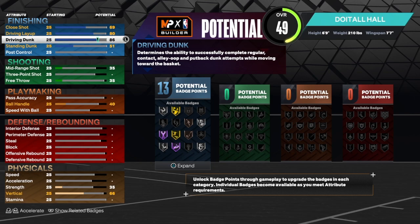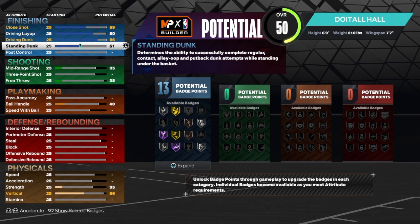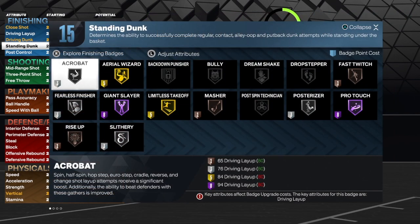If you do want Posterizer on gold, you've got to take the driving dunk up. For the standing dunk, we're gonna get that to a 69 — we don't want to go overboard and change the name of the build. As you can see, we do get 15 finishing badges for this particular build.